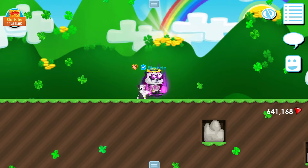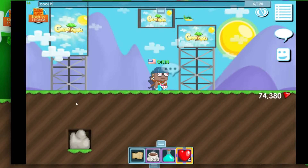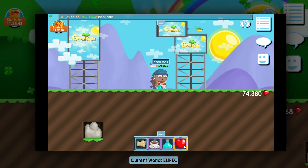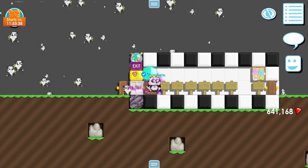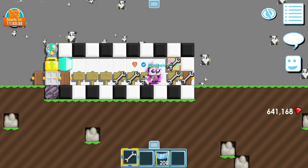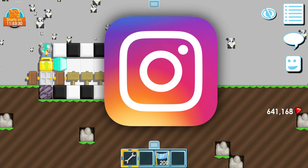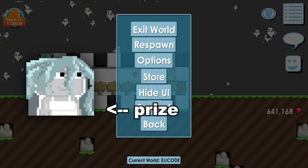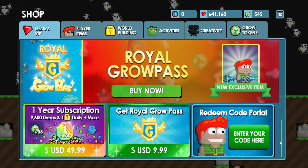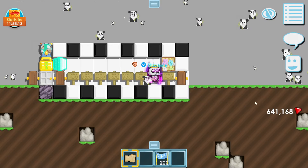Before the video starts, I want to show the winner on screen — this is the person who won the code from the last video. If you also want a chance to win a code, go to the world ELITECODE, enter the world, go to the right side, read all the signs, and on the bulletin board put your Instagram so I have a way to contact you. If you win, go to the store, scroll to the bottom, and use the redeem code portal to enter the code I'll send through DMs.